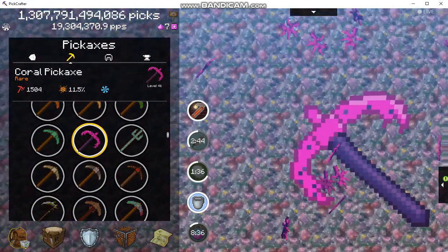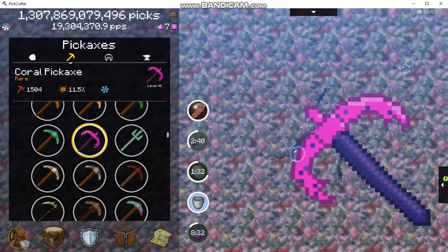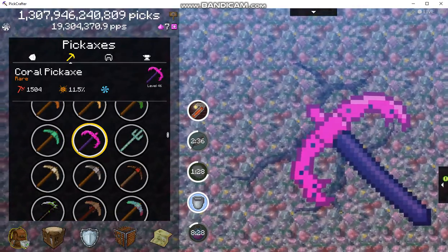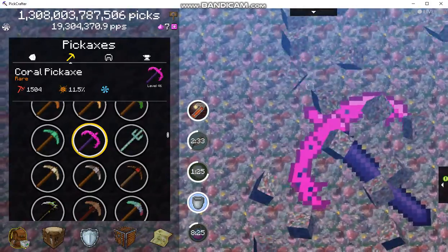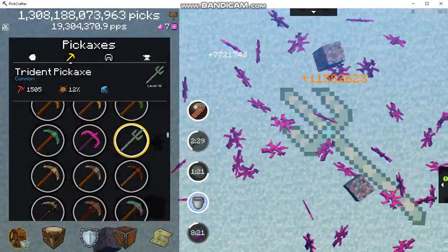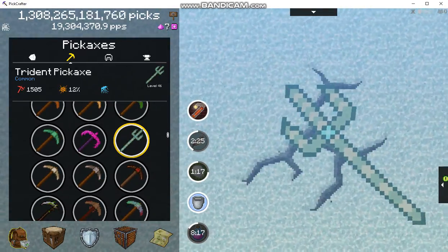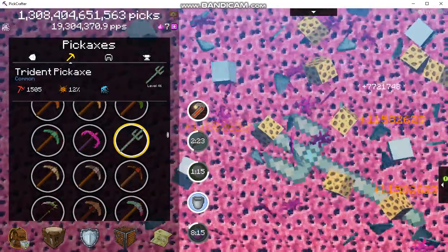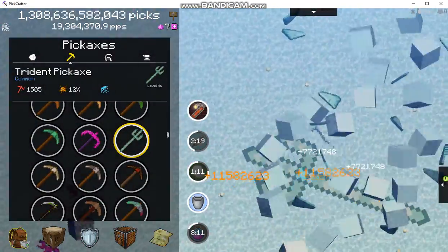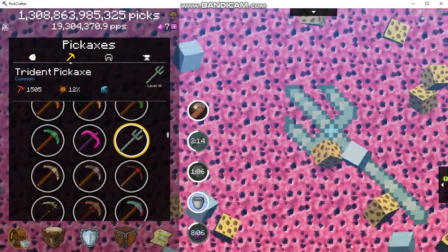Anyway, the special ability with the coral pickaxe is to hit all of those red things that go by. You smack the red things and you get that stuff. You get the trident pickaxe too. I don't remember if I bought this in the store or if it came in a chest, but these are the three that I have for this biome, which is pretty cool.